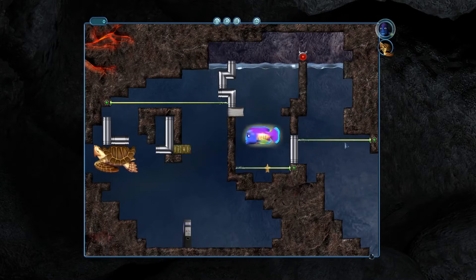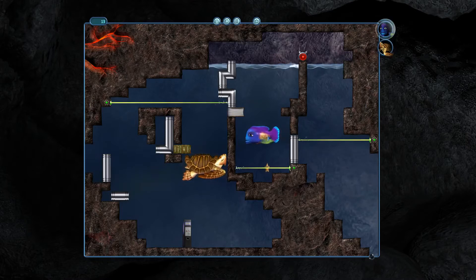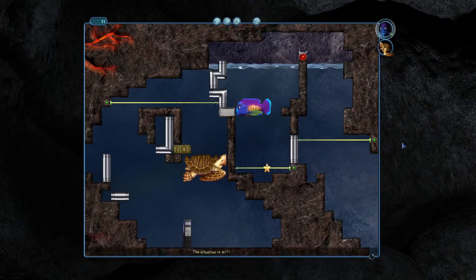What about — can I stack that stuff on the turtle's back somehow, and have it be high enough for him to push his way out of here? So you're gonna have to do something like this. Ah, that does stack high enough. Okay, that might be the start of something somehow. Could it be somehow? The situation is quite mysterious, Flounder.